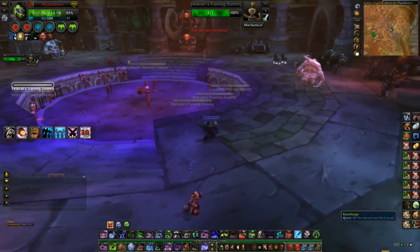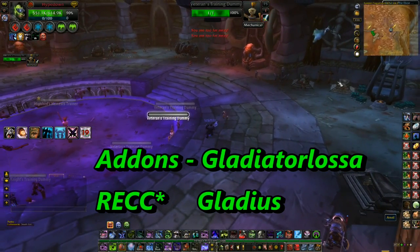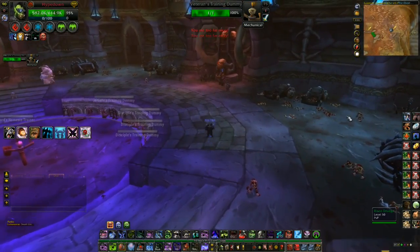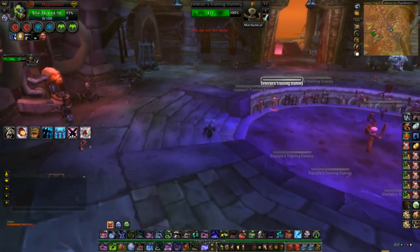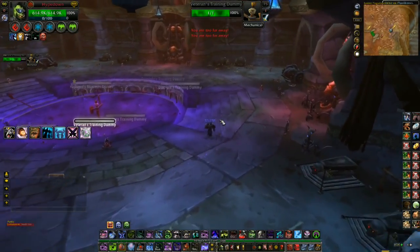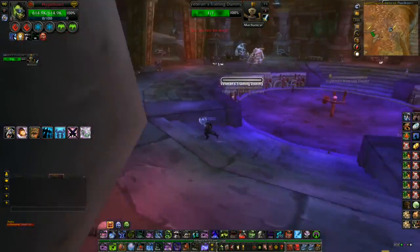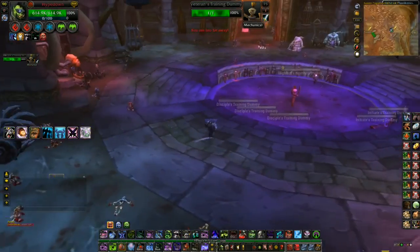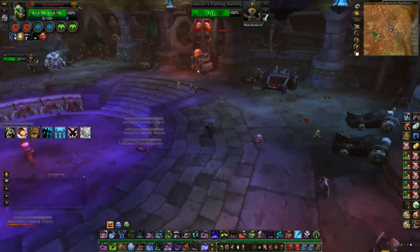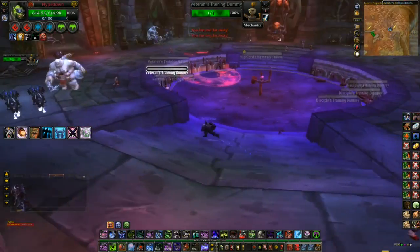Two add-ons I won't be able to demonstrate live are Gladiator Losa and Gladius. Gladius is a frame that pops up during arenas showing who you're fighting, their trinket cooldowns, and it tracks diminishing returns — so if you Asphyxiated someone, it will let you know when you can stun them for a full duration again, or warn you that the stun won't last as long because you just used Asphyxiate. Gladiator Losa is a female voice that announces major offensive and defensive cooldowns being used — things like Bladestorm, Unholy Frenzy, Gargoyle, Deep Freeze offensively, and Icebound Fortitude, AMS, Shield Wall, Ice Block, Cyclone defensively.